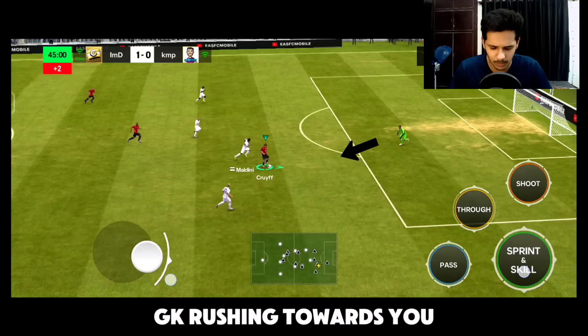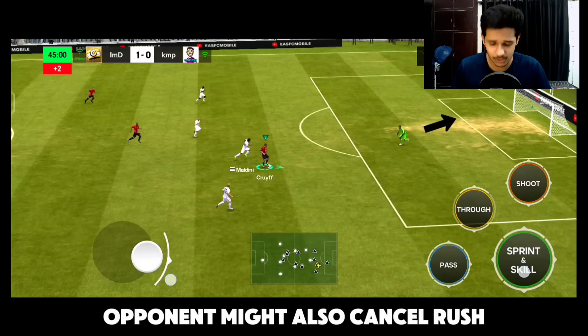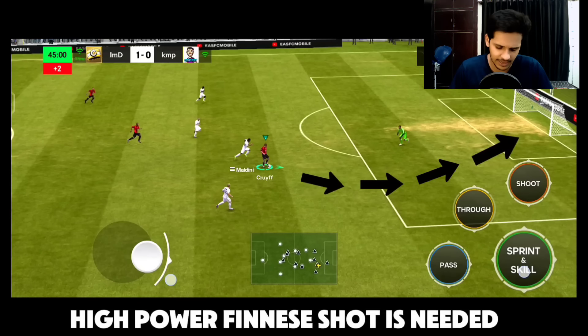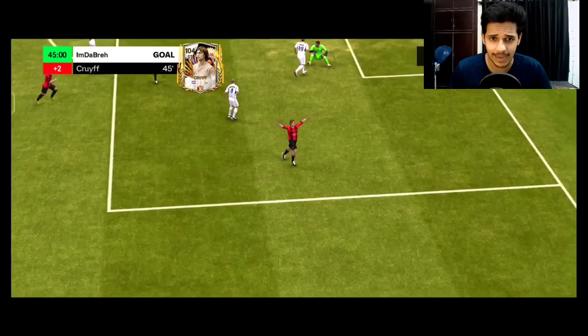The goalkeeper is rushing towards me right now, but there is a possibility that the opponent can cancel this goalkeeper rush as well. Look at the enough gap you've gotten between the goal post and the goalkeeper — full-powered finesse shots will definitely help you get this goal, and that's exactly what you have to do.